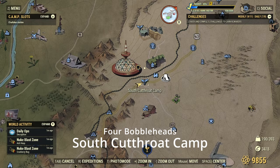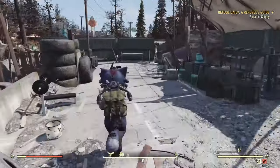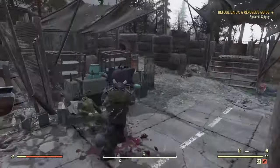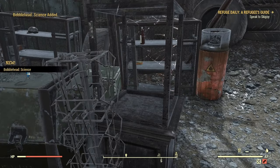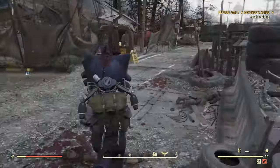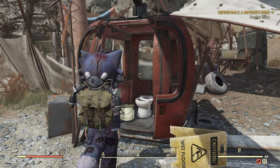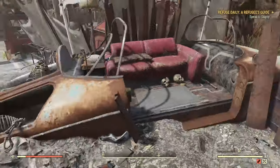Next up we have the South Cup Road. This one's got four, and again this is part of the Pleasant Valley Ski area. These three locations right back to back have a bunch — these are probably the number one spot if you are farming bobbleheads. From here you're going to turn around. There's one kind of in this little broken down ski lift. Got it right there. The next one's going to be in a broken down car, right over there.